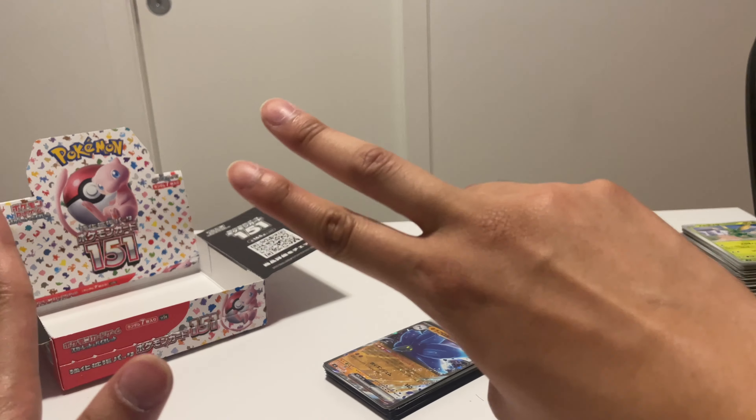We got a Dratini reverse and a Mewtwo holo — that is a nice artwork too. I think you only get one Master Ball reverse per box. Tentacle reverse and Nidorino holo. We got Alakazam EX, that is quite nice, and a Metapod reverse, reverse trainer, and Jolteon holo.